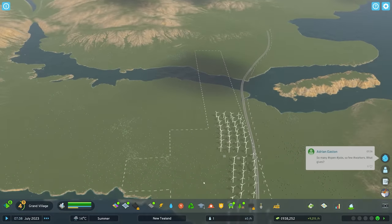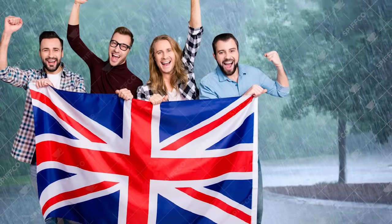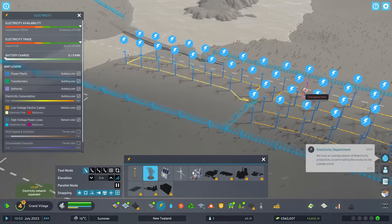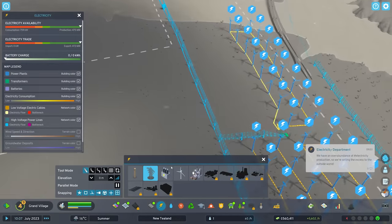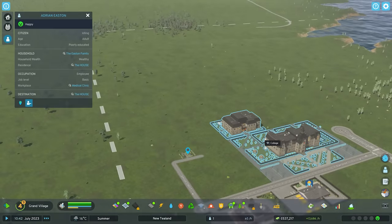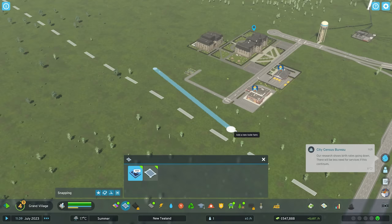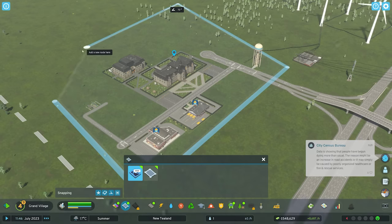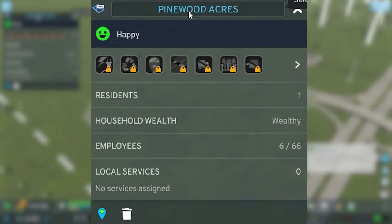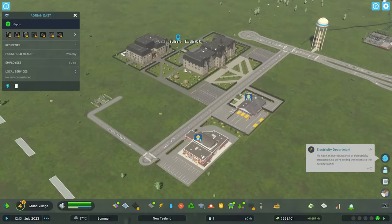Whilst all of this is happening, I need to build even more wind turbines. Adrian is now complaining about the rain, which is kind of a British rite of passage. There we go — I've just got another grid of lovely wind turbines set up, which is increasing the quantity we're going to be exporting. Adrian, I have noticed that you have chosen not to go to college, which I'm very annoyed by. Actually, the city is large enough for me to create my very own district, which allows us to set some policies. This is going to be our lovely district of Adrian East — a wealthy area with six employees.